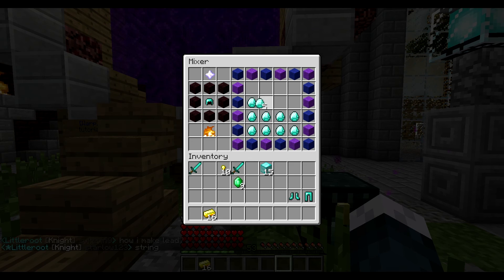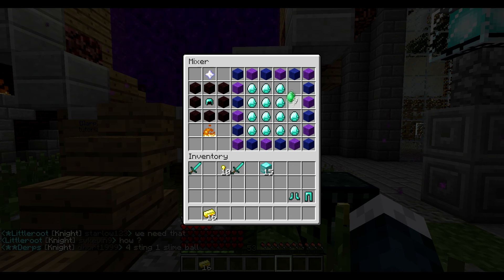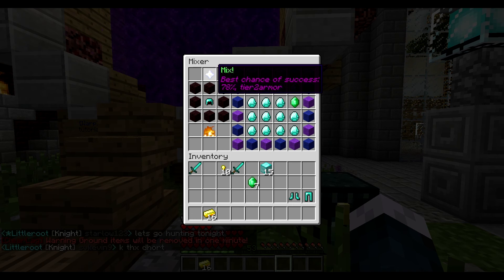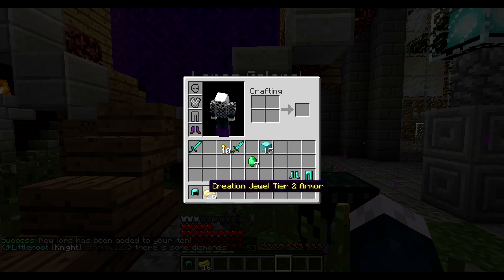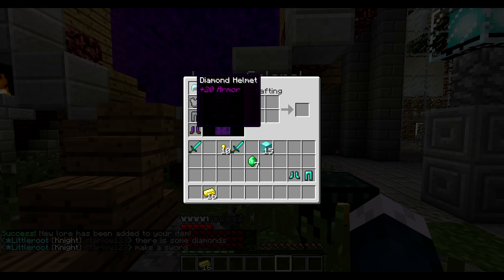Now let's use these, because these have a 5% chance each, so we would have to be very unlucky to fail. Yeah, you see sometimes these disappear like that and then go back into your inventory — it's quite annoying, but I did my best. Let's update it — 78% chance of success. I think those are pretty good odds. And voila, you hear a level-up noise, and you have a +20 armour diamond helmet. So if you put it on, now you have +20 armour.